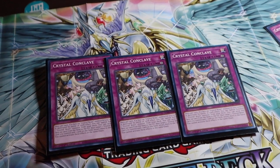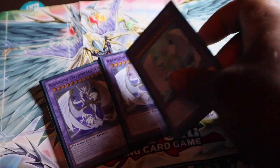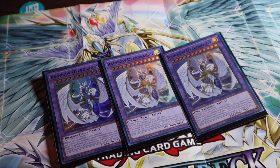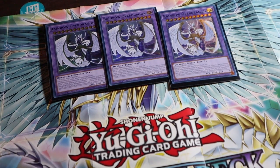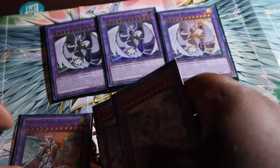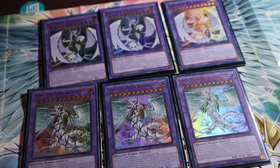And three copies of Crystal Covenant. Now for the extra deck, which is simple: three copies of Rainbow Over Dragon and three copies of Ultimate Crystal Rainbow Dragon Overdrive. That's everything we're going to have in our extra deck.